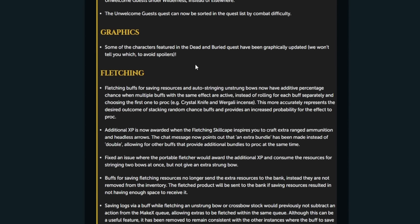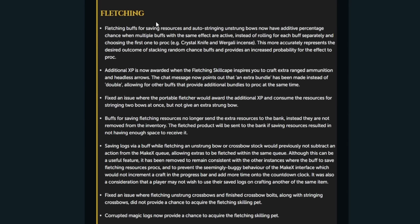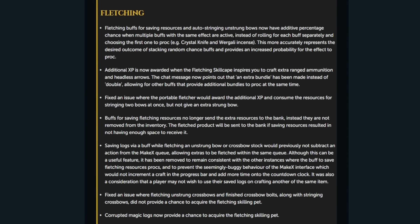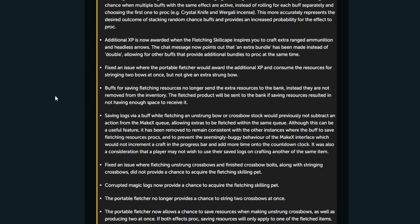Some characters featured in the Dead and Buried quest have been graphically updated. On to fletching — buffs for saving resources and auto-stringing ancient bows now have additive percentage chances when multiple buffs with the same effect are active, instead of rolling for each buff separately. This more accurately represents the desired outcome of stacking random chance buffs. Additional XP is now awarded when the fletching skill cape inspires you to craft extra ranged ammunition and headless arrows.